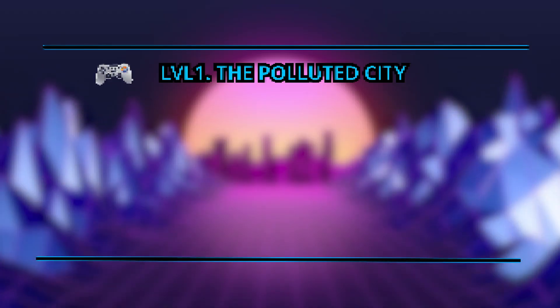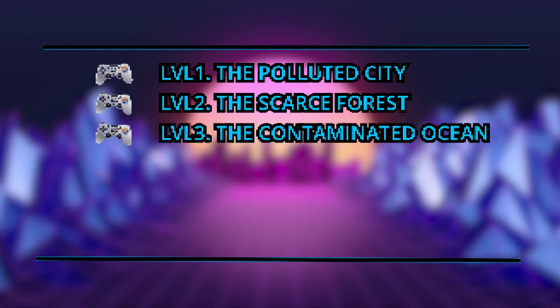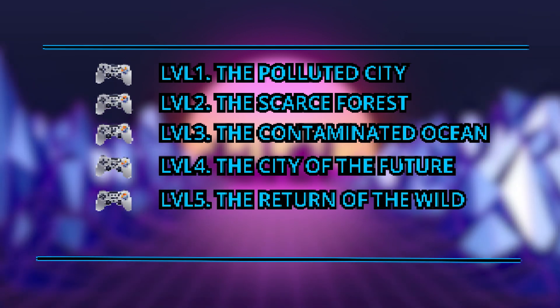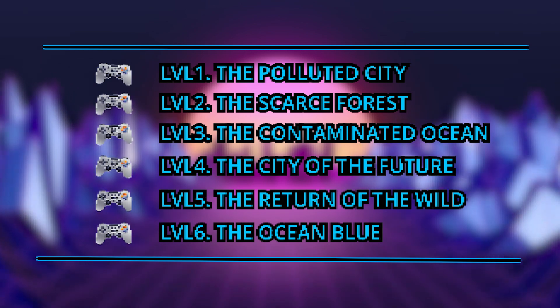Now let's add a banner to the checkpoints for the remaining levels: level one the polluted city, level two the scarce forest, level three the contaminated ocean, level four the city of the future, level five the return of the wild, and level six the ocean blue. We just added banners, sound, and music to our obby — it's giving advanced game design at this point. If you can do this now, imagine what you'll be able to build with more time and practice.